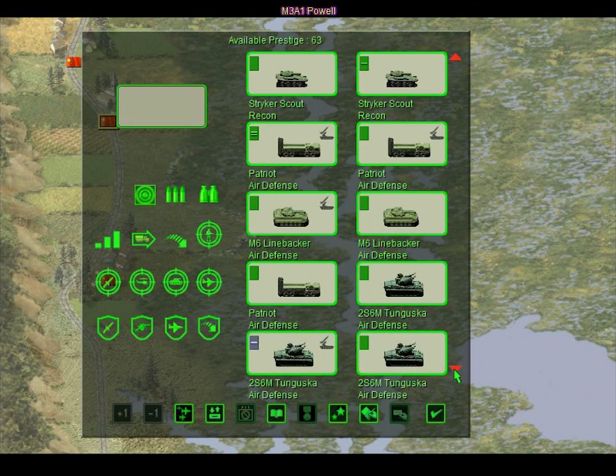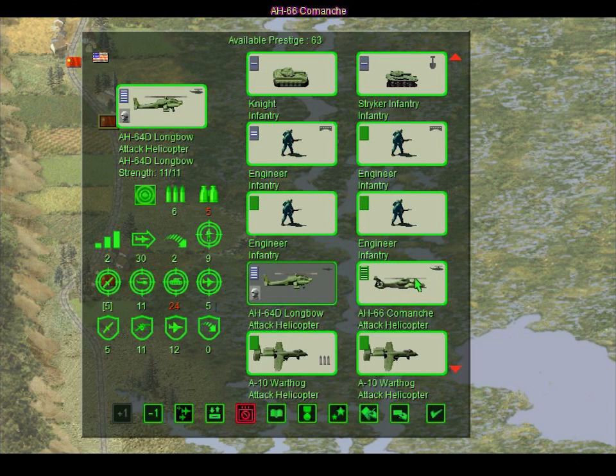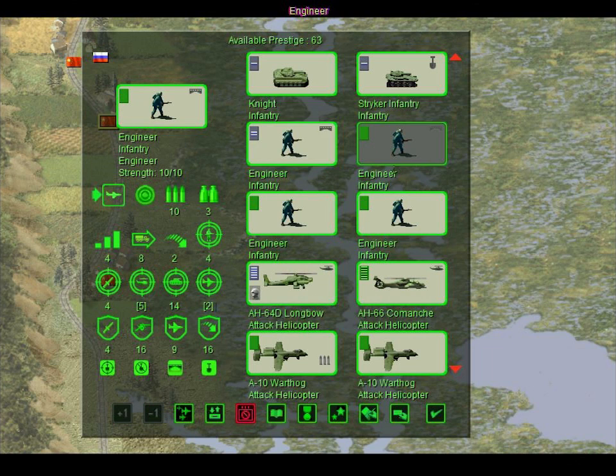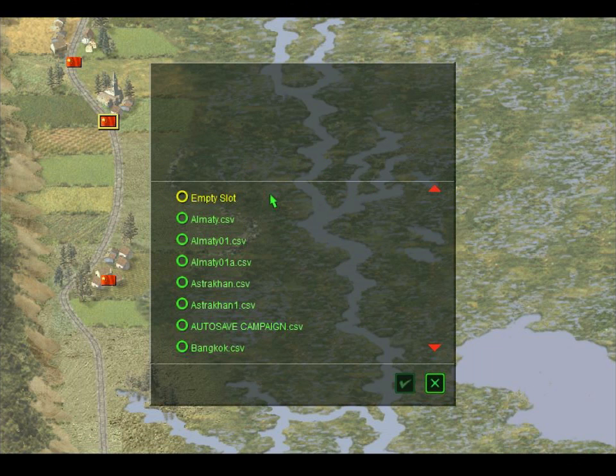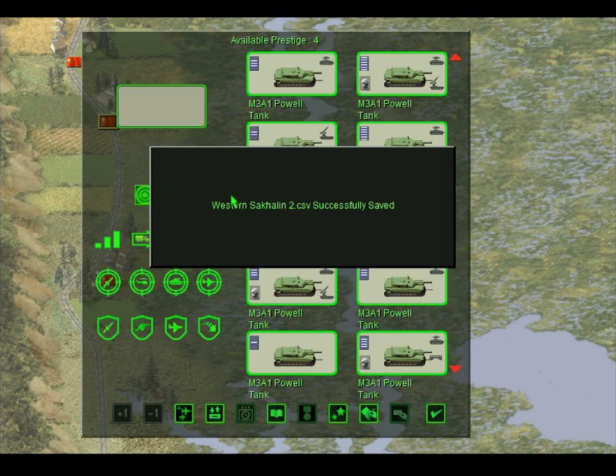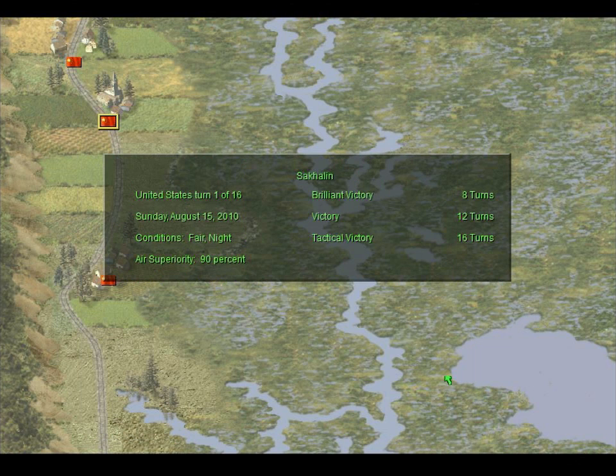Anybody else I can overstrength? The Engineer — okay, let's overstrength this guy. Only four prestige is left. Let's save. All right, let's go into the map. Eight turns for brilliant victory — fair enough. And 90% air superiority is going to help us a lot.